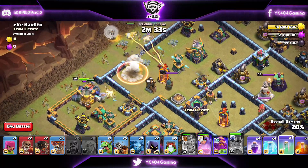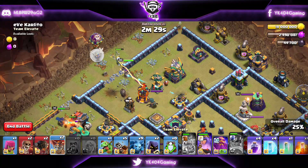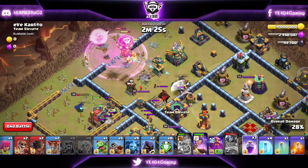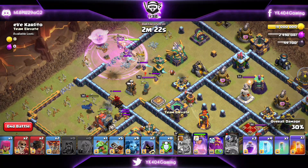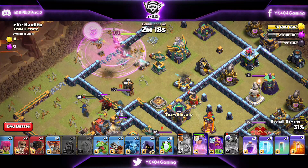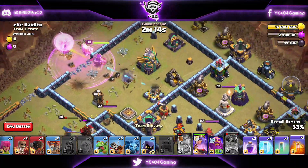I will rage up the Queen whenever needed. I just have to keep an eye on the Clan Castle troops so we don't get ourselves in any kind of trouble. The Headhunters are coming towards the Queen — she should be able to take care of them without any Poison spell, which is a good thing. That means I'm able to hold the Poison spell for the Lava Pups.